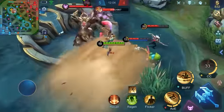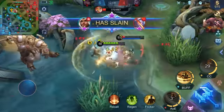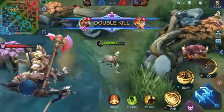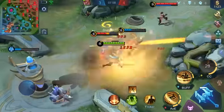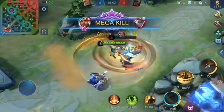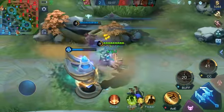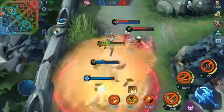Raging Sandstorm grants Khalid the ability to control the enemy crowd, helping him divide the battlefield, thus posing a bigger threat to enemy damage dealers. Moreover, the terrain-ignoring nature of this skill makes it perfect both for chasing and escaping. With Raging Sandstorm, Khalid can better team up with his allies as it provides great utility.